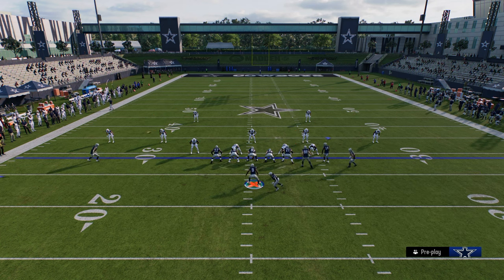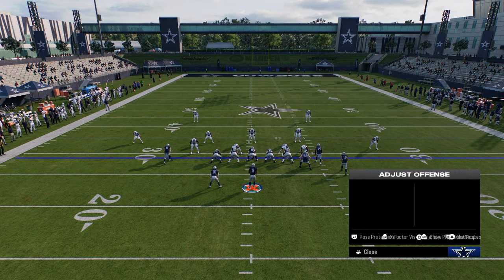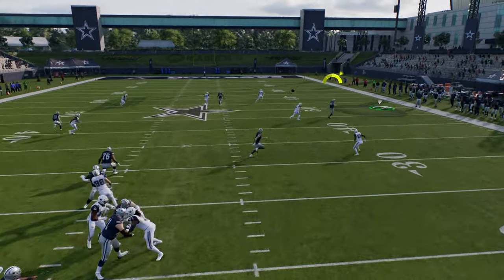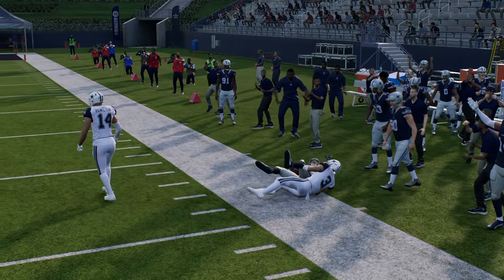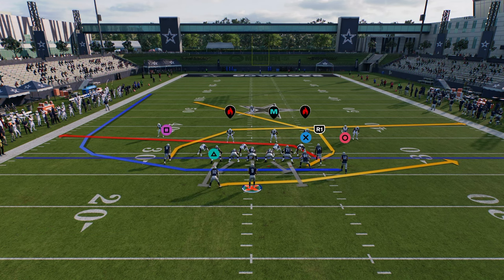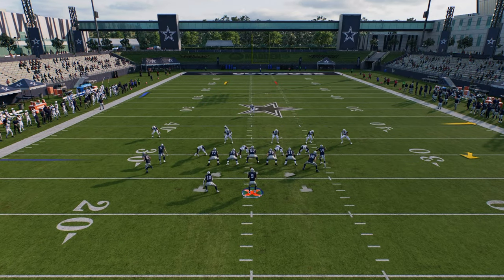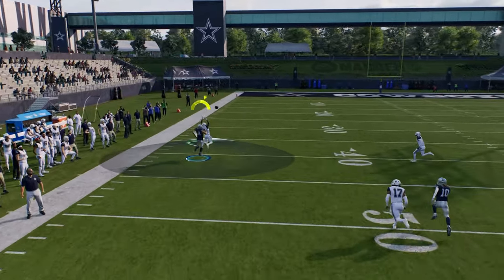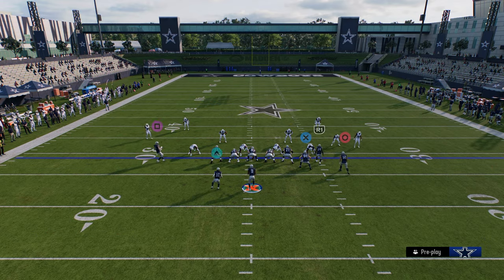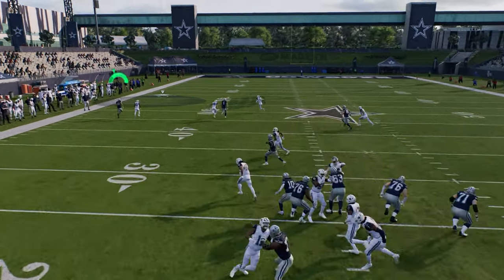Another setup I like out of motion cross post is just using the crosser with a simple streak and flat — effective this year. If the motion play is covered, the running back will be open. You also have corner strike with the short corner, one of the best man-beating routes in the game. Dagger is one of the best quick-hike plays and has many ways to run it. If you ever see double mug, audible into this play — it gives double mug a ton of issues and lets you hit the outside fade.